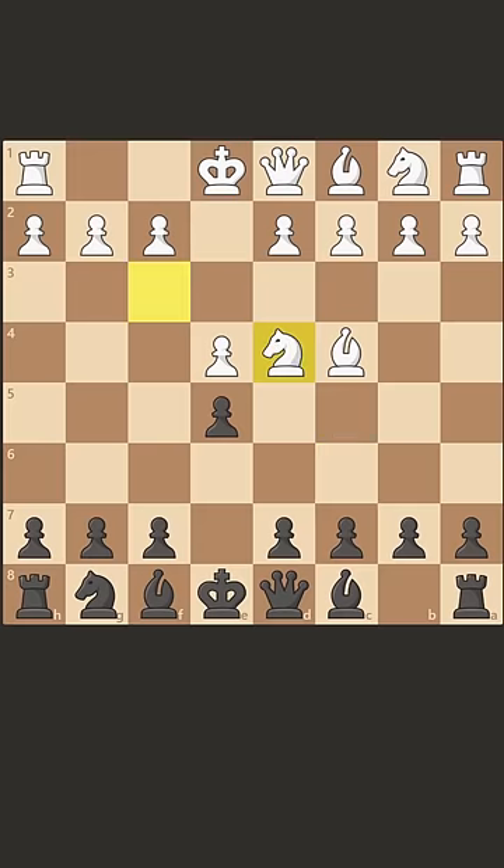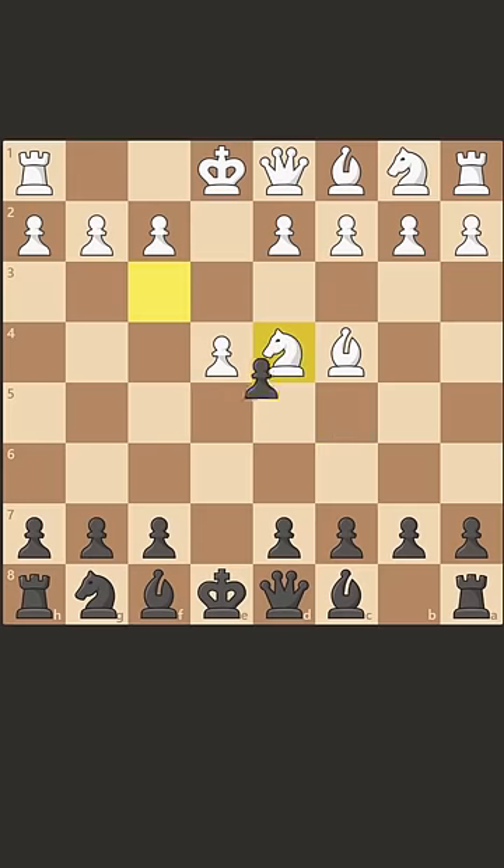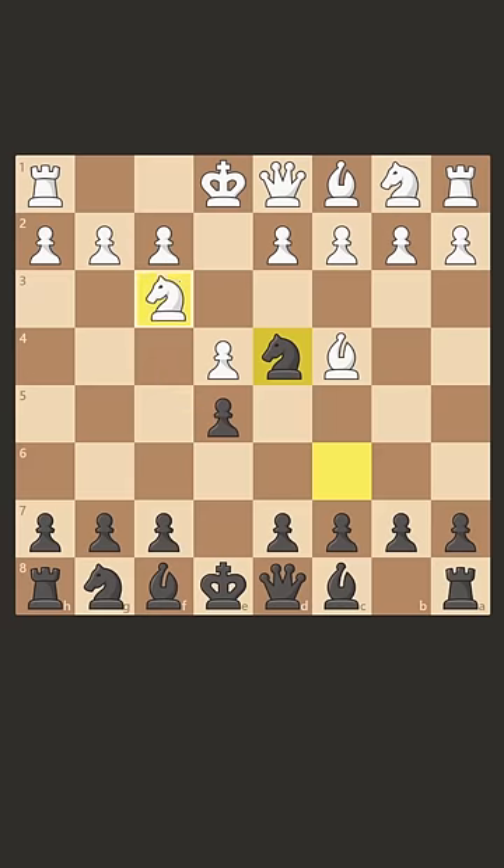We jump our knight into the middle. If white takes, we just take back and we're not even worse. But you'd be surprised how many times people take this pawn, thinking that after they take this free pawn, they're threatening a fork.